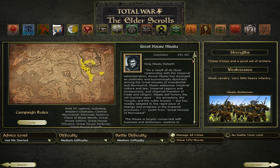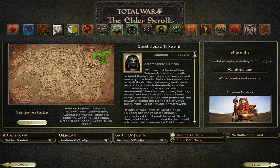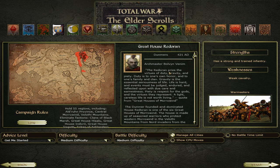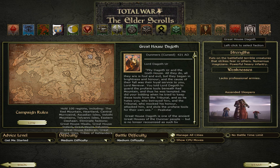Then we have the Great House Hlaalu. We have a bunch of dark elven factions now. The dark elves in the Elder Scrolls world are known as Dunmer. Their leader is King Hlaalu Halset. Then we have the Great House Indoril — their leader is Lord Vivek. We have the Great House Telvani — their leader is Arch-Magister Gautron. Then we have the Great House Redoran with Arch-Master Bolven Venim as their leader. Then we have the Great House Dres with leader Master Valdron Marrette. And the final faction, the Great House Dagoth, led by Lord Dagoth. The undead are also a faction but not playable — they have very few units and they spawn. The Oblivion Hordes also spawn through a script.